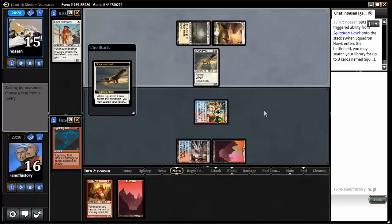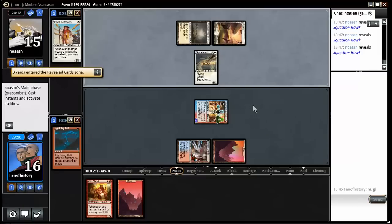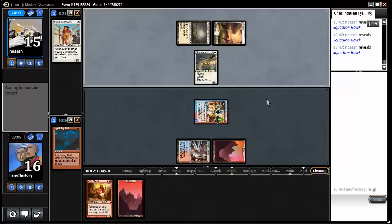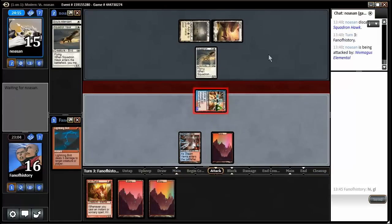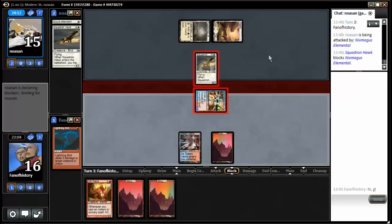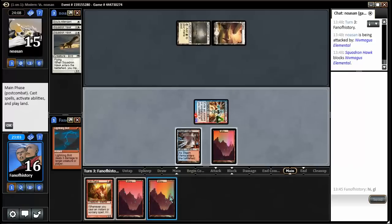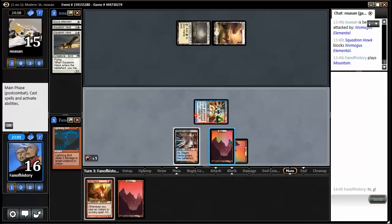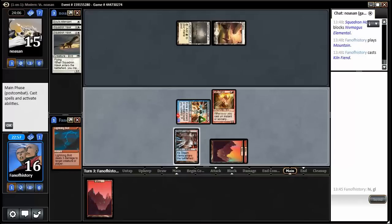I played Soul Sisters a lot during the Modern Noob series, if you were around. He has got three Squadron Hawks — they are on chump-block detail. Still feels like a pretty good exchange for me. And here is Mr. Kiln Fiend.